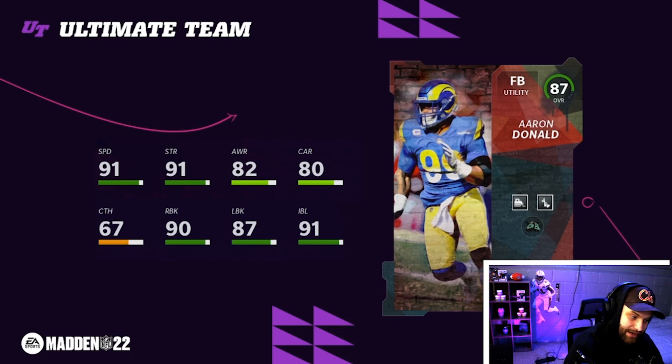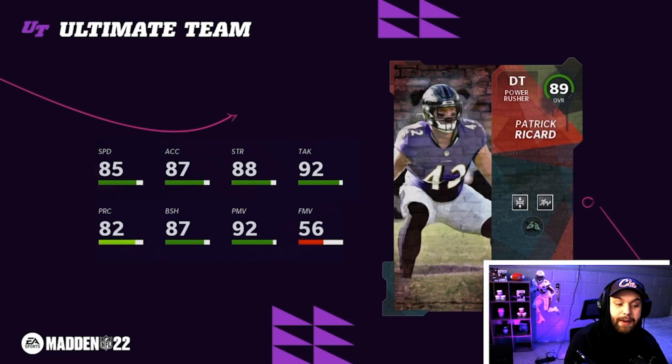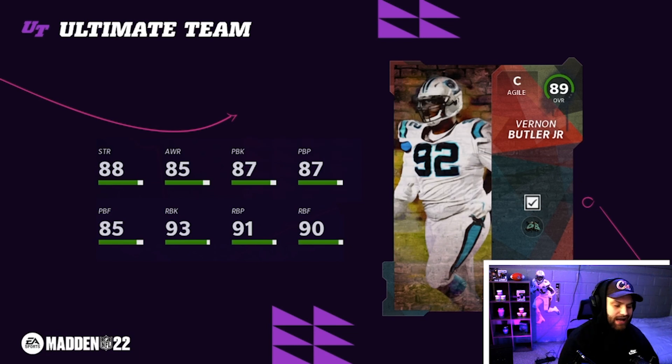Obviously these 87s probably are not even gonna play on super no-money-spent teams - I think even the bottom of the barrel no-money-spent teams are like 90 overall right now. We get an Aaron Donald fullback who has Bulldozer, and I think that's Honorary Lineman at 91 speed. These cards could be very very glitchy despite their low overall. Aaron Donald is not a bad card. We got Patrick Ricard playing D-tackle with Under Pressure and Inside Stuff - this is actually a glitchy card for an 89 overall. If you can get that for like 1 or 2 AP that would be actually ridiculous because those are two of the best abilities in the game. That's a solid solid card. This is a crazy budget demon right here - Vernon Butler Jr. He's obviously a D-tackle in his normal spot.